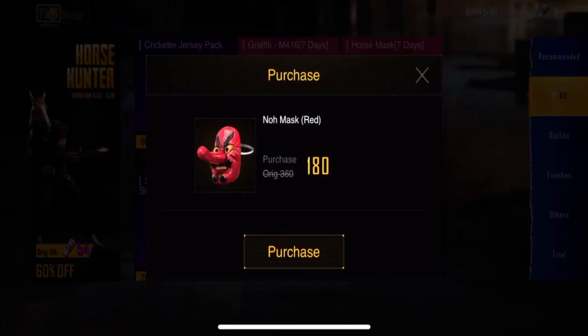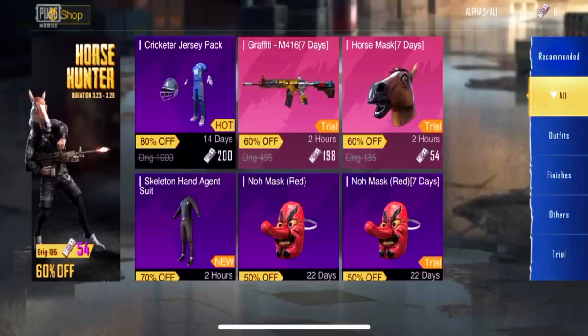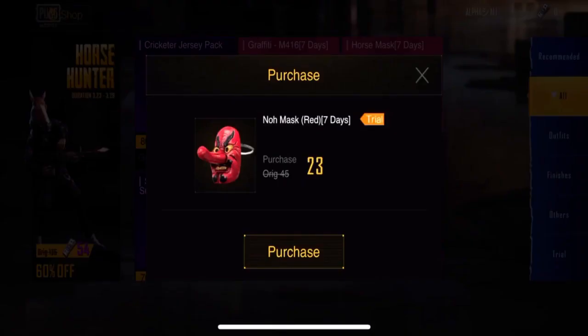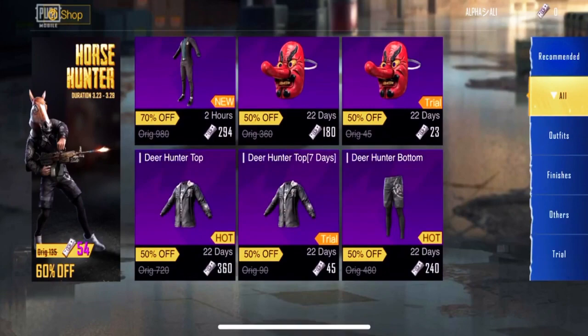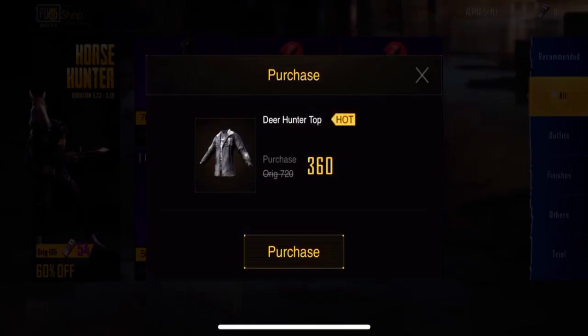One of my favorite clothes is called the Skeleton Hand Agent Suit — you guys can get this one for 294 UC. There is also a no mask that you can buy for 180, and a trail version for only 23 UC — just for seven days, not permanent. There's also a Deer Hunter top you can buy for 360, and a trail version for only 45.